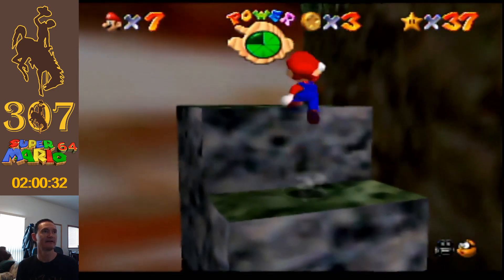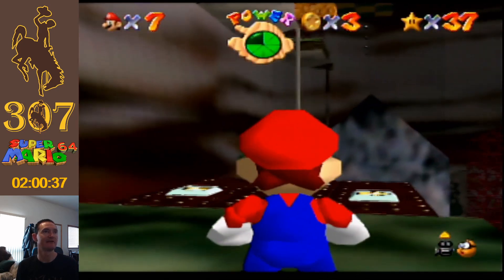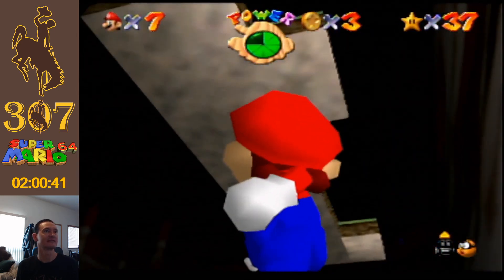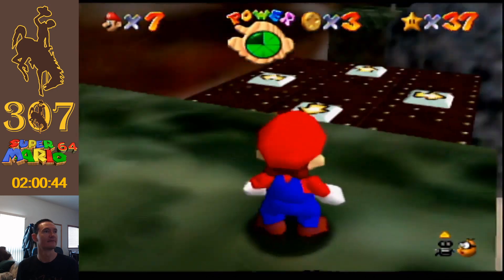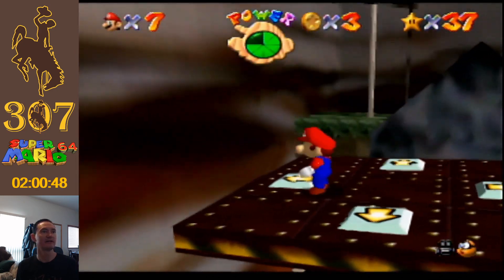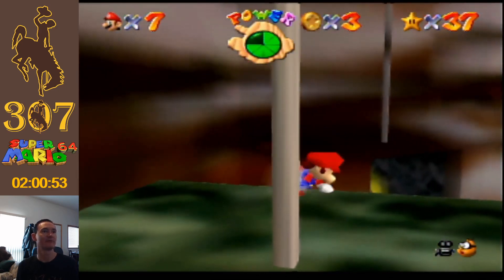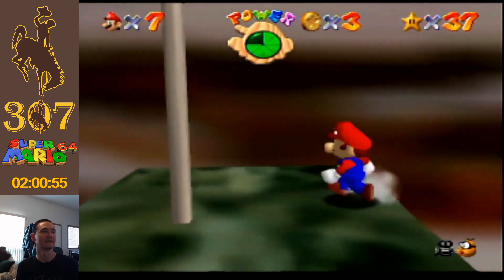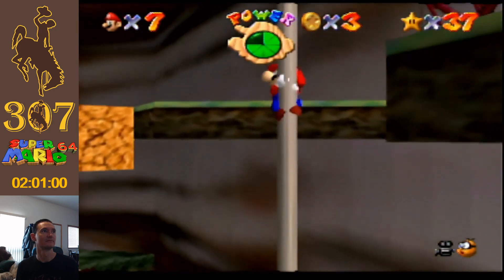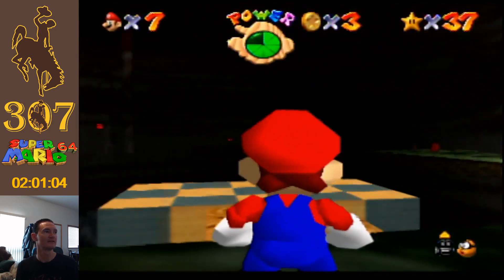I can't remember if there is an actual star here that you just get by doing platforming stuff. But of course you can't see anything clearly in this game. Though what's sad is if you run into a wall, I think it falls or something — I can't remember. Yeah, this is just the red coin stuff.